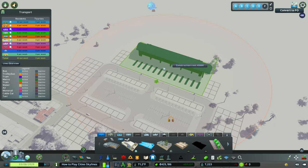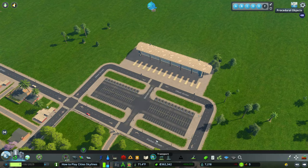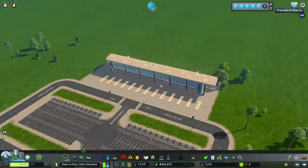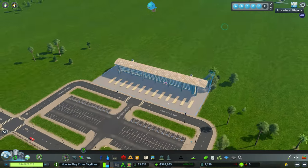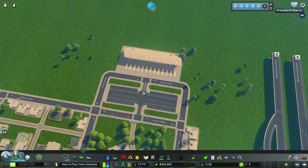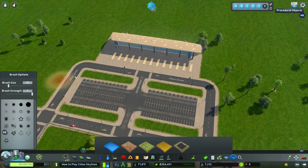So right now we're going to place down this bus hub right here. It's pretty well centered — two squares on each side, $1,200 upkeep. Honestly pretty good. I actually like the look of it; it's a pretty big building.